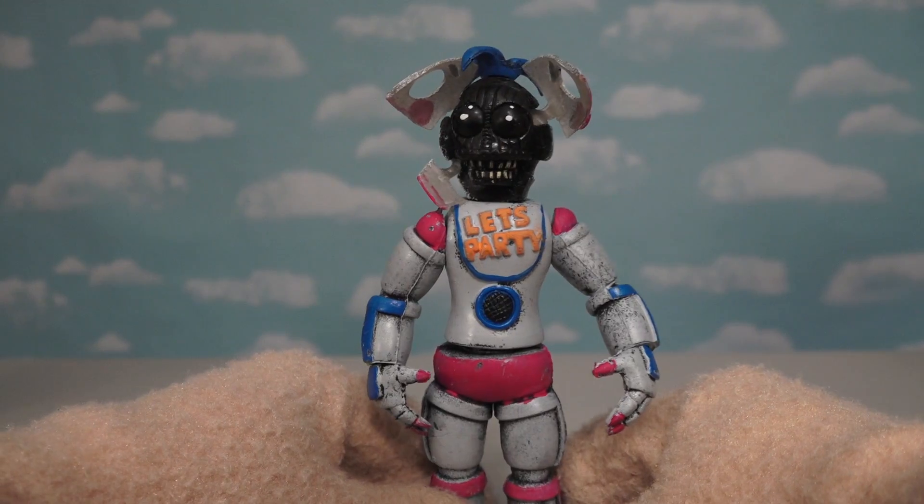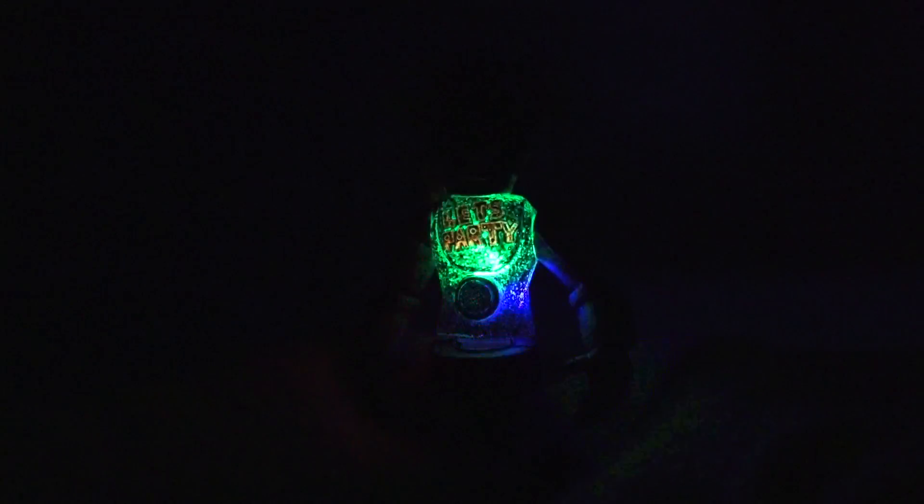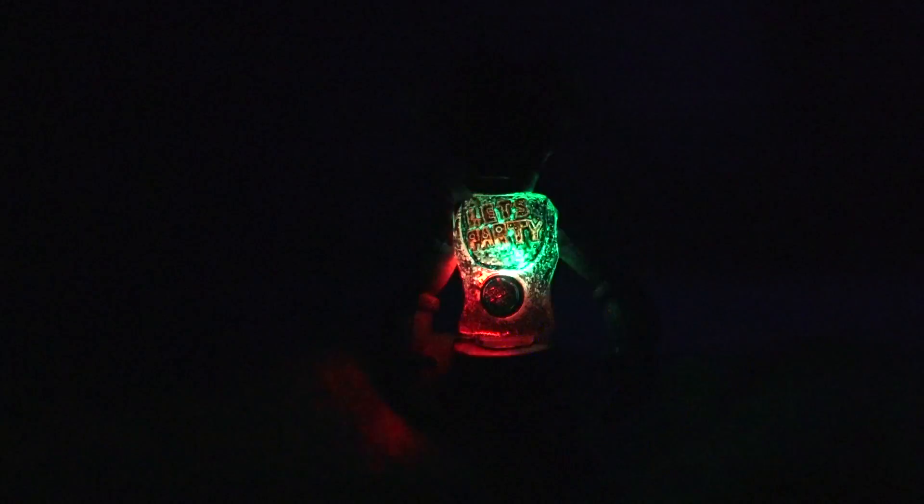And of course, just like with the other figures, if you turn out the lights and press on her back - presto, we have our light show, and it's shining through that bib that says Let's Party! Unfortunately the light's kinda dim because it's trying to shine through all that paint on Chica's chest. But it's still a little bright, and if you press the back again, we can change the lighting pattern.